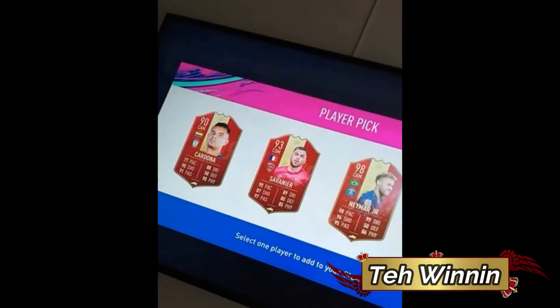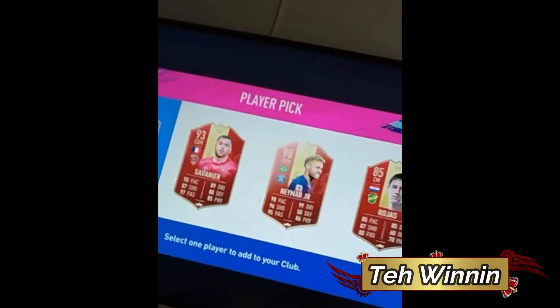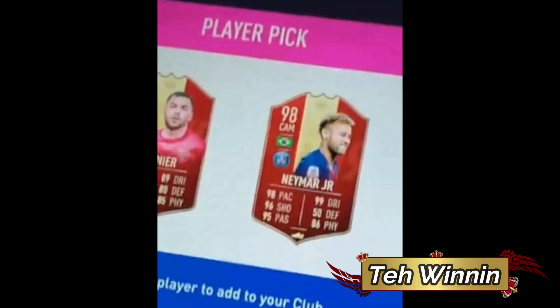Next up we have Terwinin, and this is the red player pick. This dude gets 98 Neymar on Thursday when he opened his rewards. Absolutely crazy — 98 Neymar right there. Unbelievable. These foot champs rewards are something — I opened one top 100 and I think the best I got was Cavani.